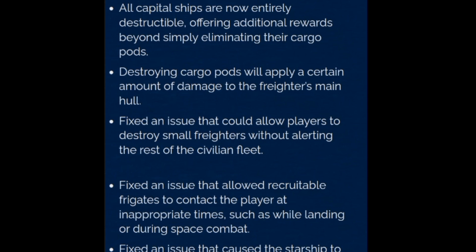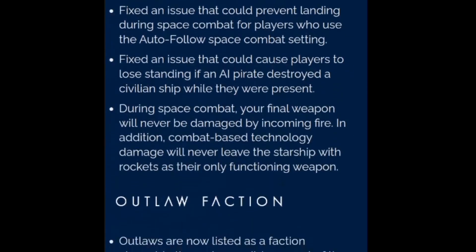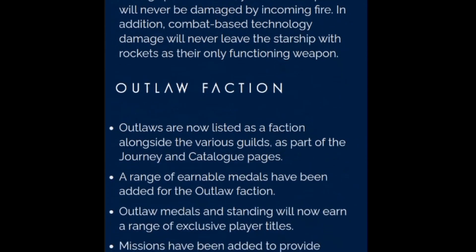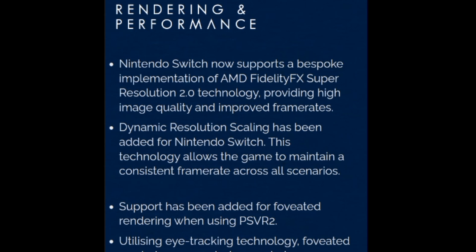Quality of life and UI: an upgraded version of the personal refiner has been added, available to research aboard the space anomaly. This advanced refining unit allows players to combine multiple substances while on the move, unlocking mobile access to more sophisticated recipes. A number of new refining recipes have been added, including basalt and runaway mold. The flow for creating and assigning custom wonders has been refined for speed and clarity.